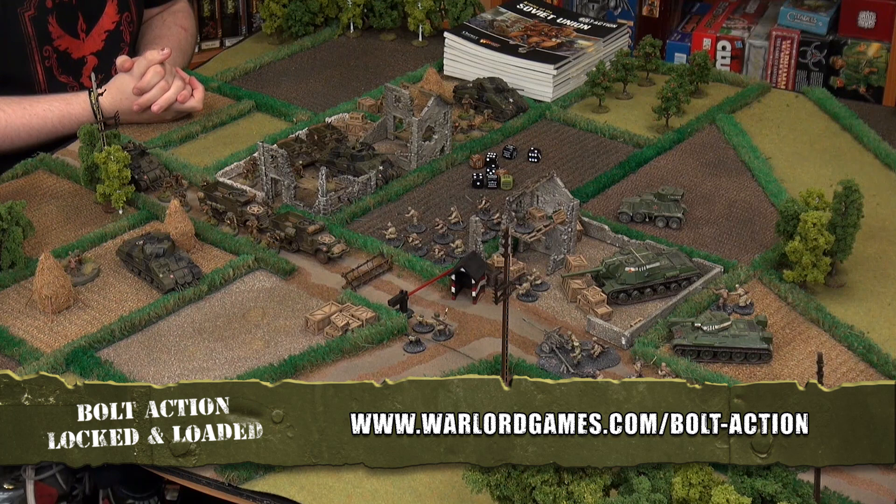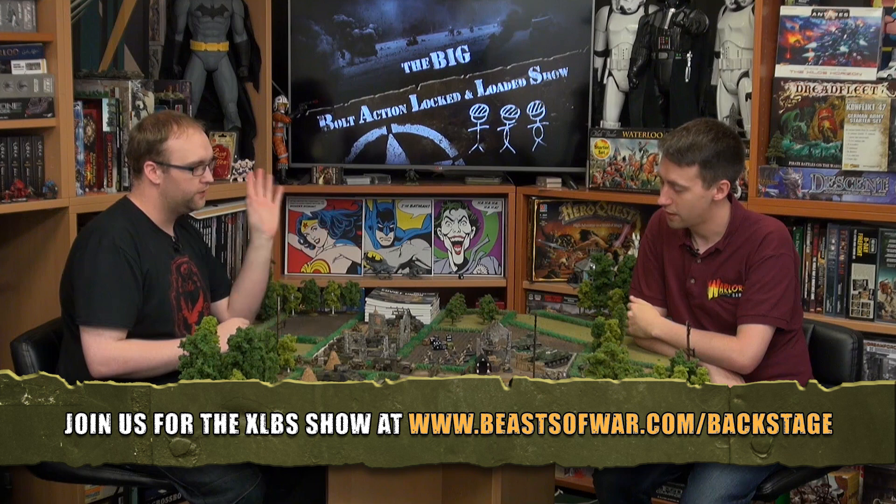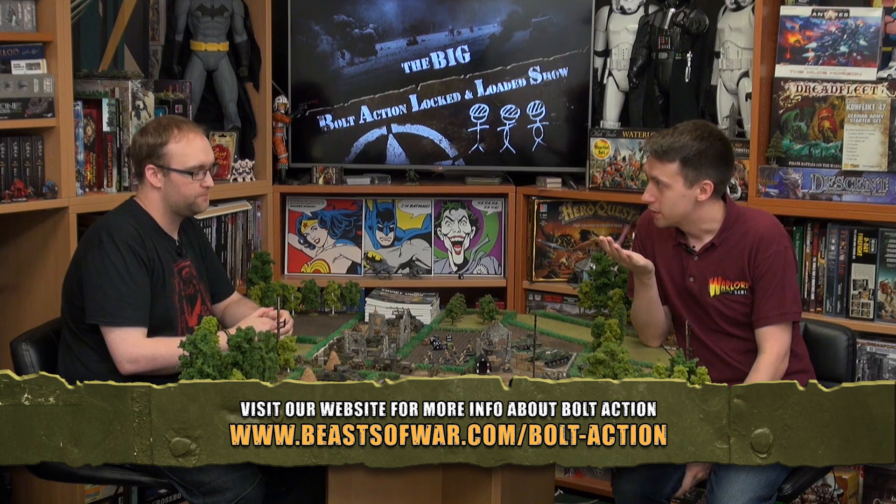If you're new to Bolt Action and you've got the rule book in your hand, and you have some models but you're not too sure where you need to go — where do we go to remove the fog of war? Well, the Bolt Action rule book obviously contains a short form of army lists for the big four: the Americans, the British, the Soviets, and the Germans. Also, the second edition now has the Japanese in there as well. But those are sort of short forms of the army lists, so where do you go next? There are a wealth of books for Bolt Action.